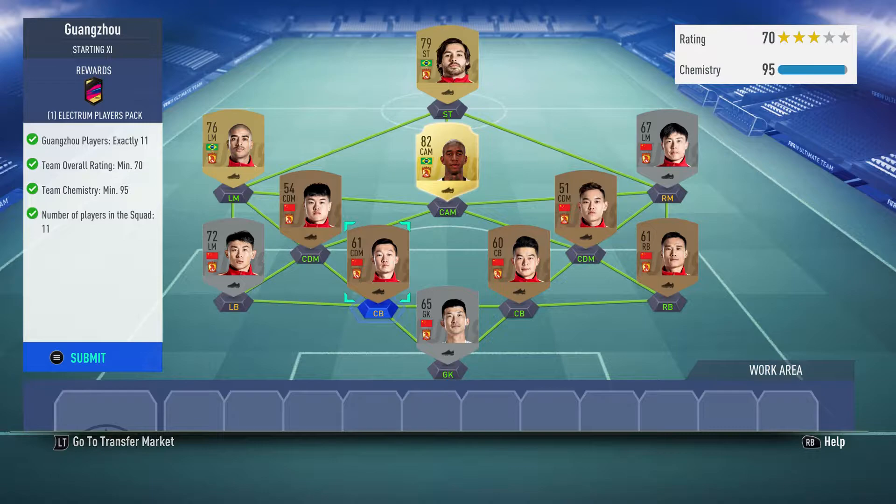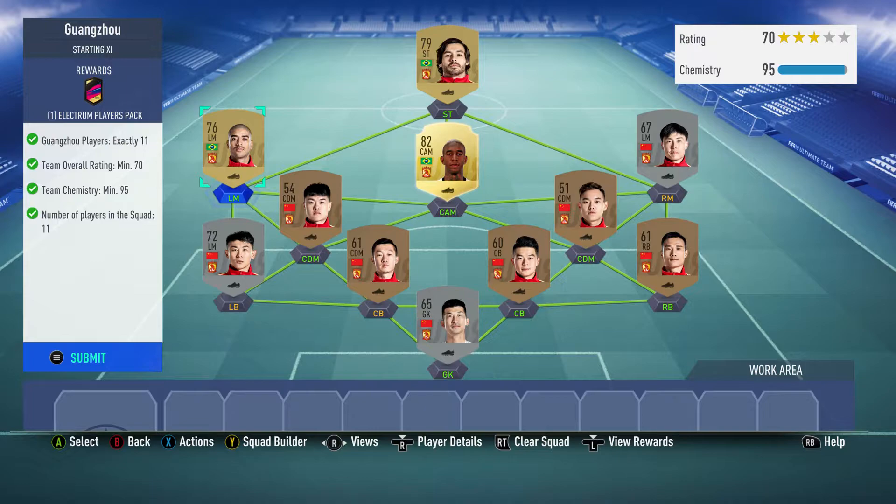This has cost me about 10 to 12,000 coins but it has required a lot of position changes. The left winger needed to become a left midfielder, one player was a centre attacking midfielder, one of the CDMs was a centre midfield. So you need two CMs to suit two CDMs and a CAM to a CM.